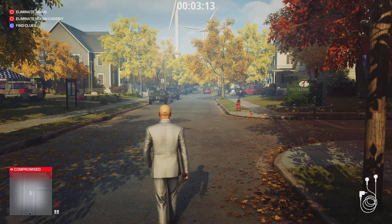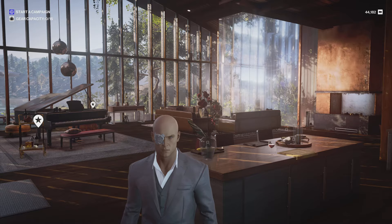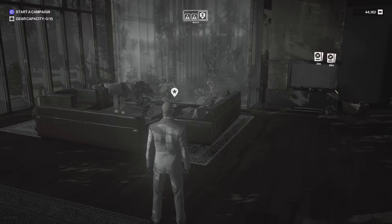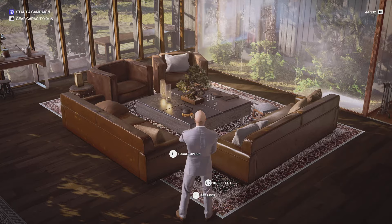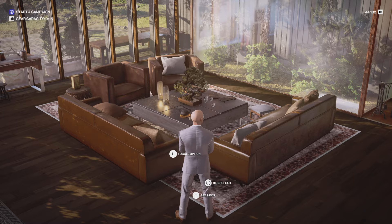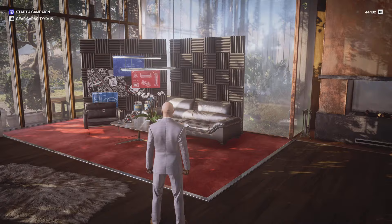On top of those three items and the suit from the Undying Pack, you'll also get six cosmetic items for your safe house in Freelancer. I'll be showcasing them here — they all take place in your living room and there's one outside. Starting off with the safe house decoration for the sofa area, I'm going to toggle through the options. I'm currently level 100 so I have everything unlocked. This is the premium content that comes with the DLC pack, very much in the style of The Undying.